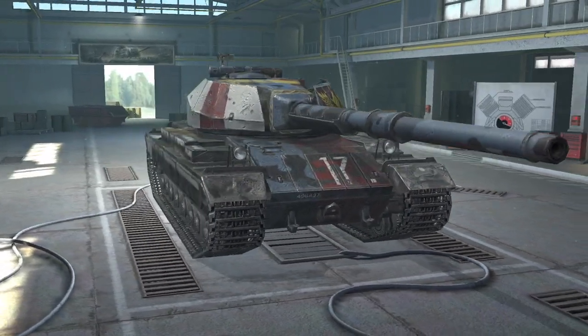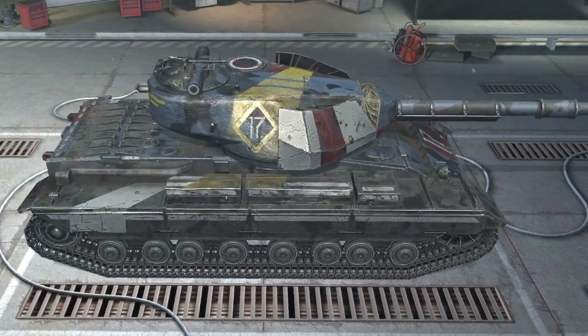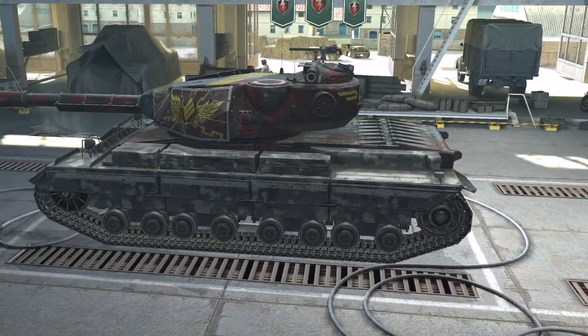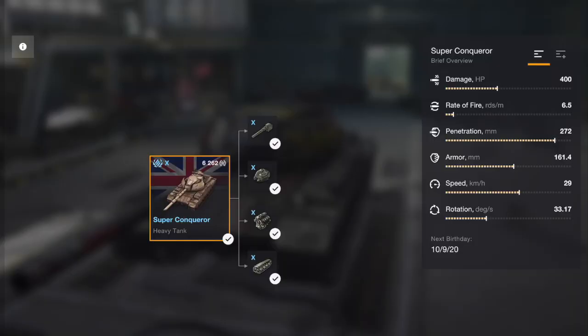It does look funky, yes it does. When you get the tank it doesn't come with any equipment unlocked — you have to unlock it. It doesn't come with this camo either; that's going to cost you more gold to get it. It's a funky camo but it's expensive. But is it even worth looking at? Let's have a look at it.